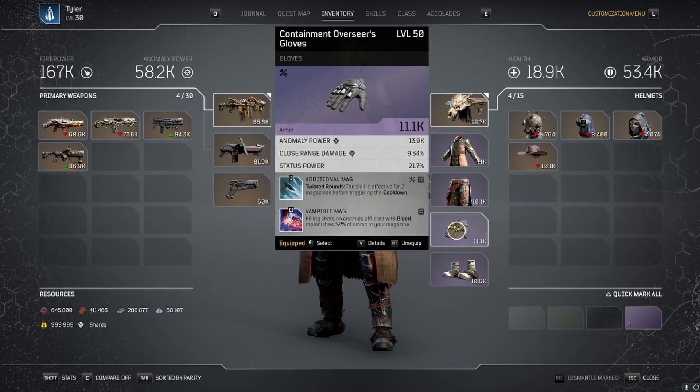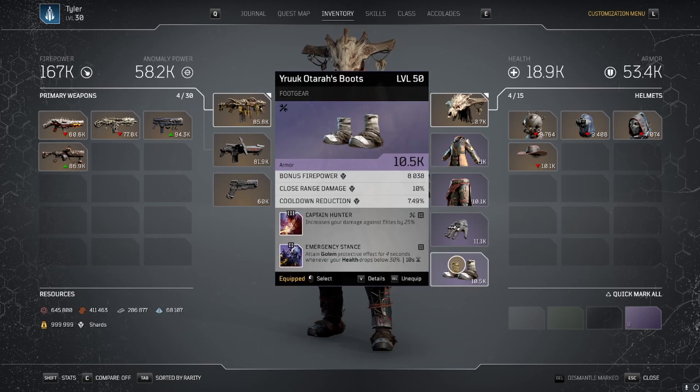Vampiric Mag will get swapped out once I get those pants to drop. As for the boots, Captain Hunter offers a 25% damage increase to Elites. Paired with Kingslayer, this is a huge bump in DPS to Elites. They can freeze, bleed, and poison, so getting them down quick is a must.